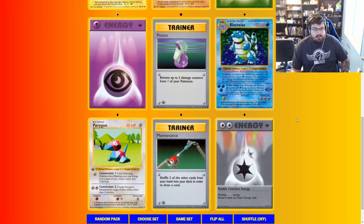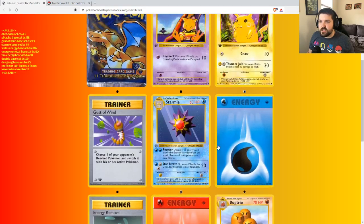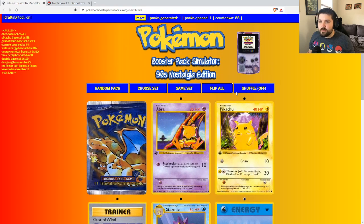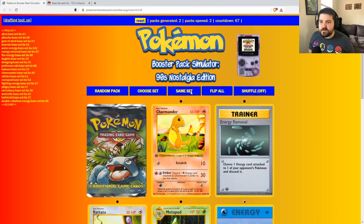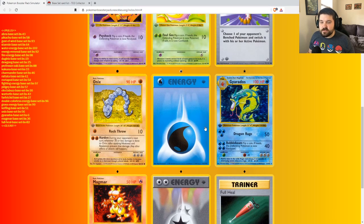Blastoise with Rain Dance — ooh, double colorless. Professor Oak: discard your hand and draw a seven. That's a good hit. The Trainers — Gust of Wind, good hit. Energy Removals are always good. Double Colorless Energy. Obviously, we want the Super variety if we can. Gust of Wind, double colorless, and a Gyarados as the rare. It's a good rare hit. Well, we're looking for another Gyarados. A Switch.